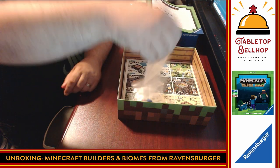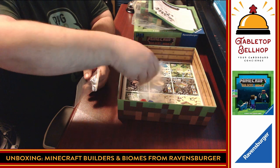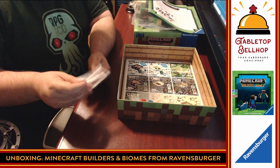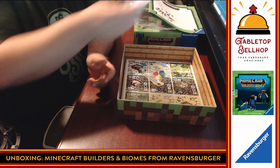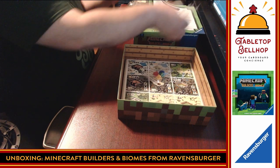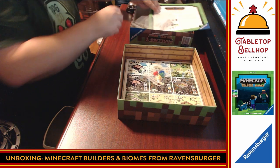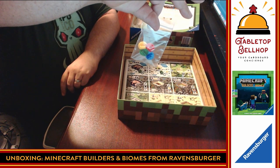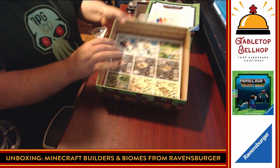Then we have plastic baggies — thumbs up, got to say. I always love it when companies give us baggies to put the components in. I am a big proponent of baggies. I do like box inserts now and then, but I am perfectly happy with baggies. And we have standee holders — I have to assume that we're going to have cardboard standees to represent our characters.